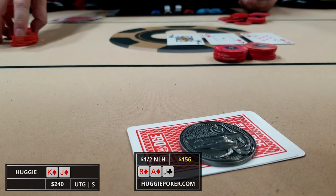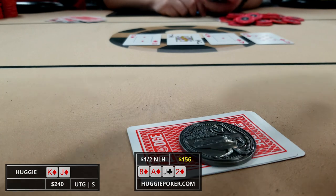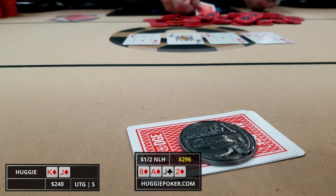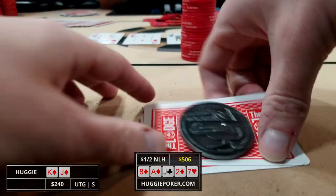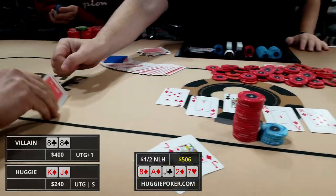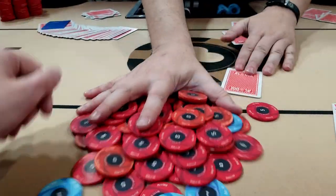Just the player behind us calls, so we're heads up to a great turn — the deuce of diamonds giving us the flush. I check to give our opponent a chance to bet and he makes it 70. I opt to call and we see a blank on the river, the seven of hearts. I push all in for our last 105 dollars, get snap called, and announce we've got the nuts. Our opponent shows he flopped bottom set with pocket eights, so he was a lot stronger than I thought, and we're pretty fortunate the board didn't pair.